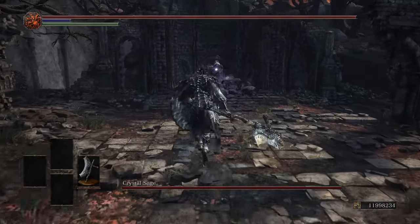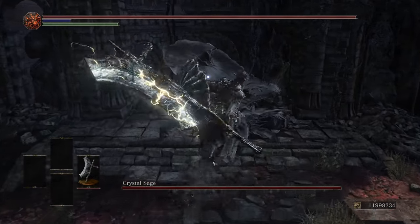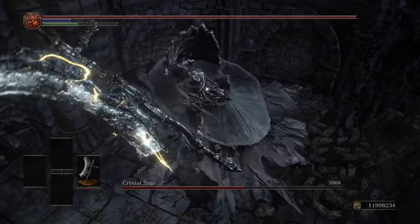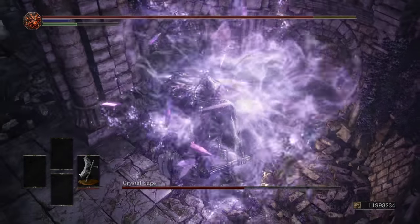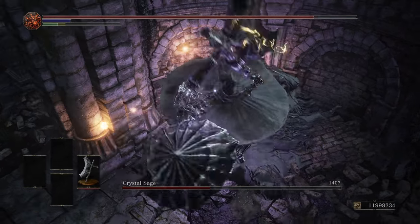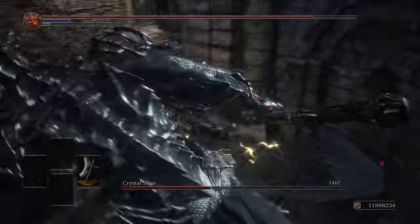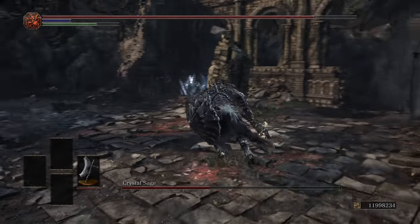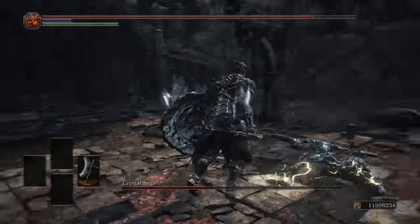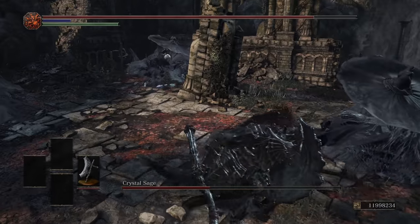If you hadn't noticed by now, my HP when using this mod is at the top of the left. It's also worth mentioning that with this mod, the defenses and HP aren't 1 to 1, but I did do my best to make them similar to the actual Dragon Slayer armor's. After some testing, I did scale back our HP a little bit to help balance out the run and make it more enjoyable. But every boss we encounter has their standard max new game difficulty HP.